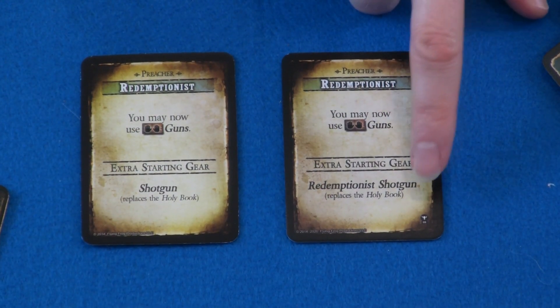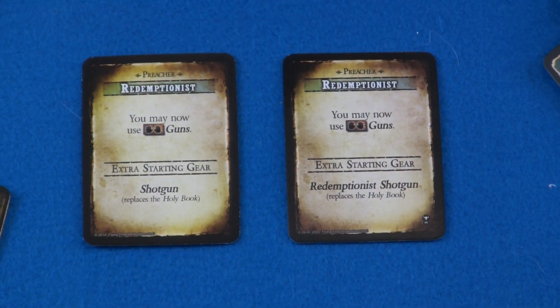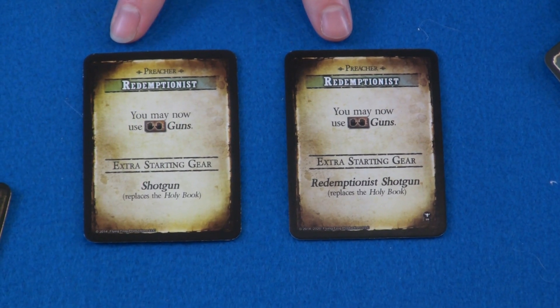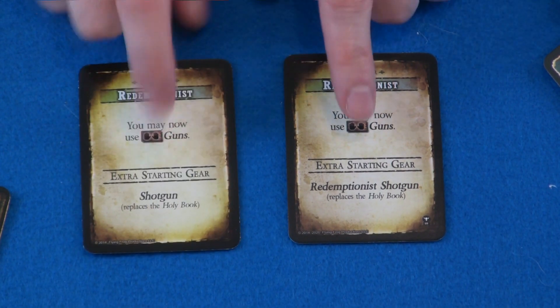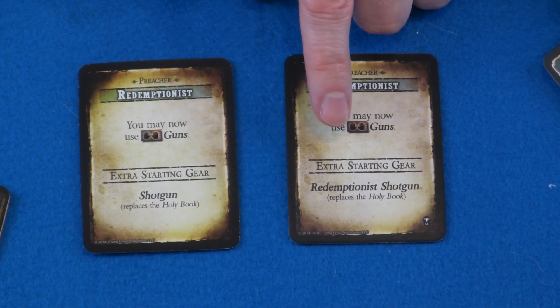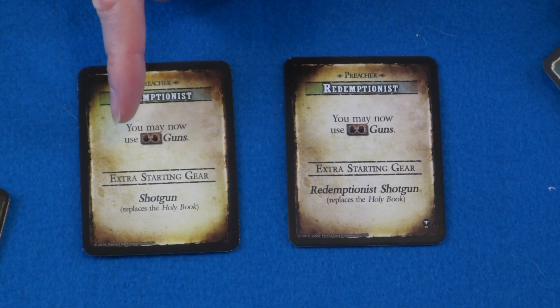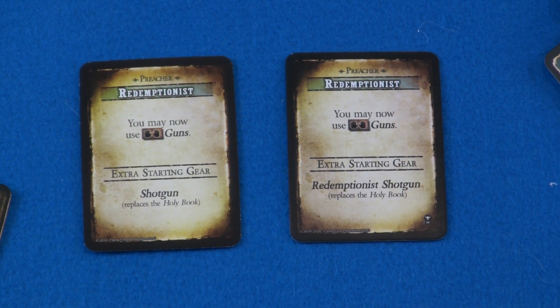The nice thing here is when it comes to these cards, they do have symbols on them now which allow you to know which are the new cards and which are the old cards — they're putting symbols on them so you know exactly what set that specific card comes from. So we see right here that we have the Redemptionist card, and we can see exactly what has changed. The extra starting gear used to be a shotgun; now it's going to be the Redemptionist shotgun, which replaces the holy book itself. So we know that we are getting a brand new card.